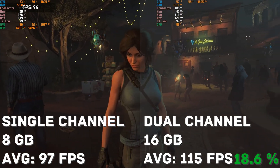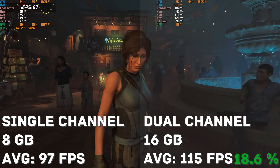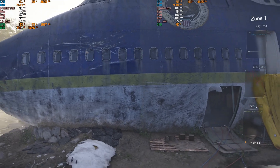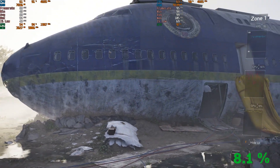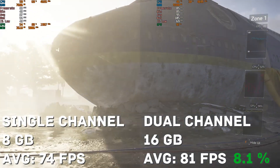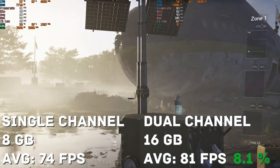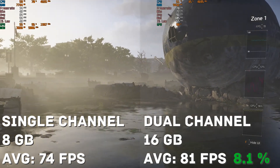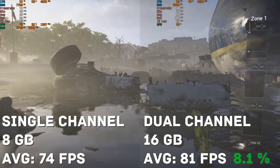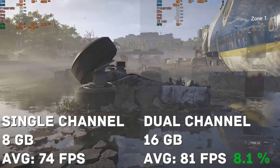Next, The Division 2 saw a 6 frame increase or 8.1% increase going from single channel to dual channel. This difference was a little bit smaller than some of the others, which is actually quite surprising because this game does use more than 8 gigabytes of RAM and yet the difference wasn't really that big.